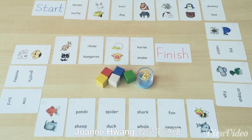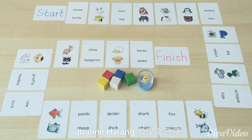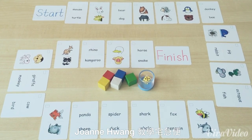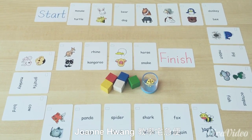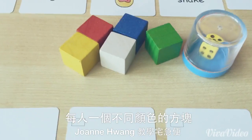以此类推，这样子的造句可以使用在动物的接龙卡牌上面。那今天我们要介绍的桌游玩法是跑跑龟，这是从跑跑龟的玩法衍生出来的。那我们所需要的东西除了卡牌以外，还需要方块。